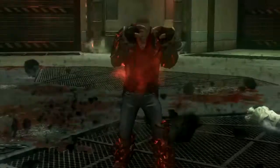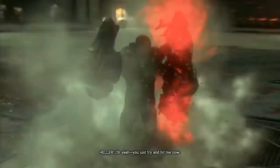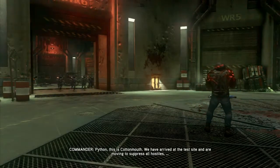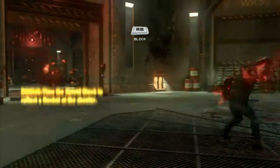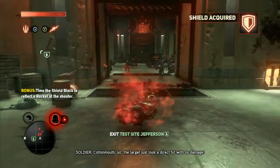The achievement requires you to deflect five missiles back. This is either from helicopters or the missile guys. If you just hold the ability up, you'll block everything, but you only get the reflection if you do it right before you're about to be hit.